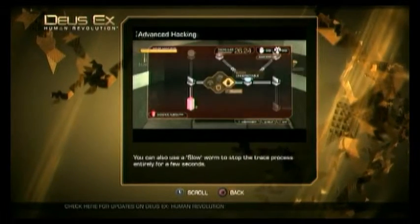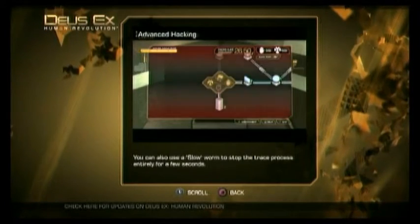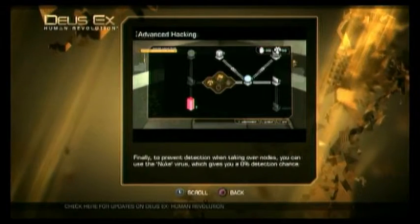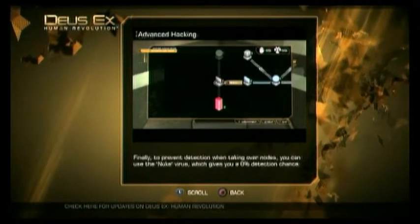You can also use a slow worm to stop the trace process entirely for a few seconds. Finally, to prevent detection when taking over nodes, you can use the Nuke virus, which gives you a 0% detection chance.